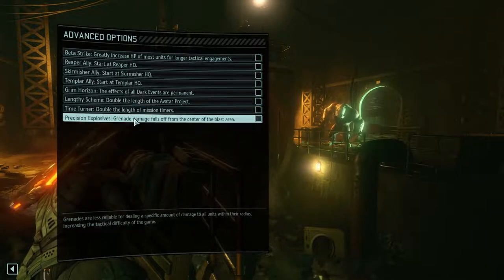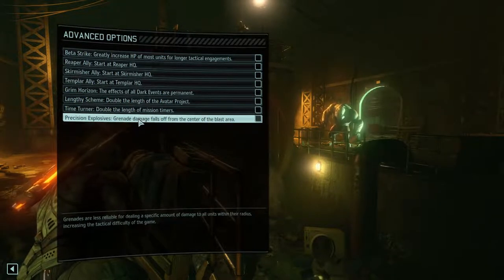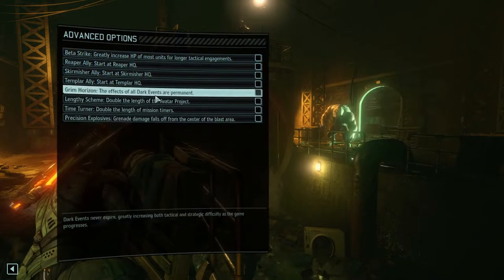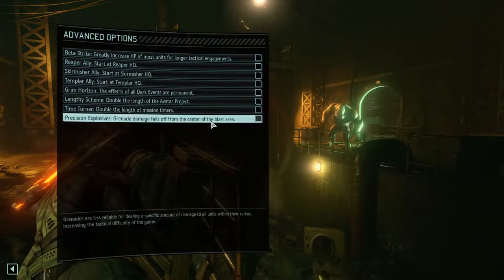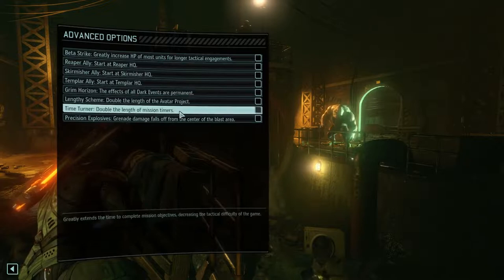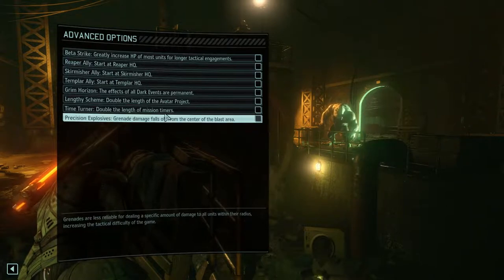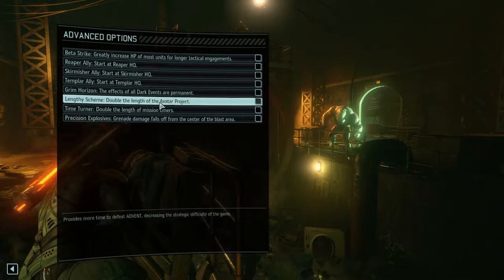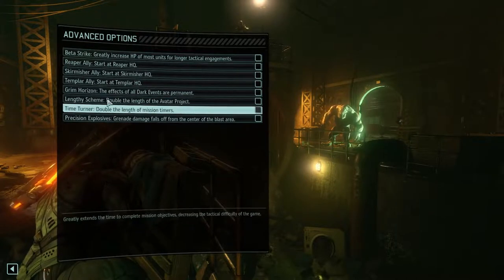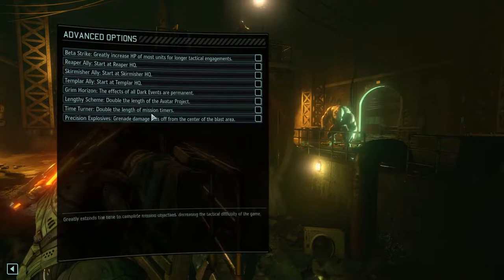Precision Explosives nerfs grenades. Instead of three or four damage across the board, it's only three to four damage on the center square of the explosion. It basically turns grenades into cover destroyers — they'll do a little bit of damage and strip some armor, but they won't be the destroyers they were without this nerf. It all depends on your play style. I would recommend Time Turner for new people, and Length of Schemes also for new people, in case you're struggling.